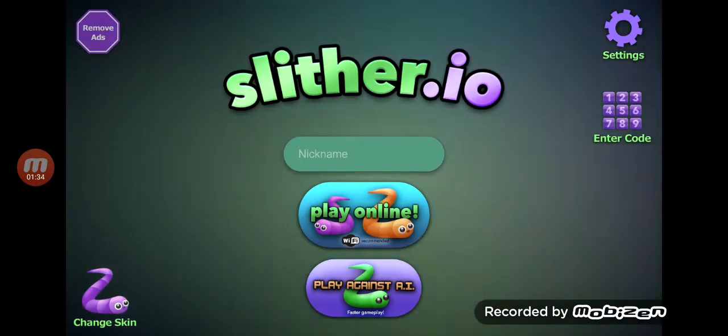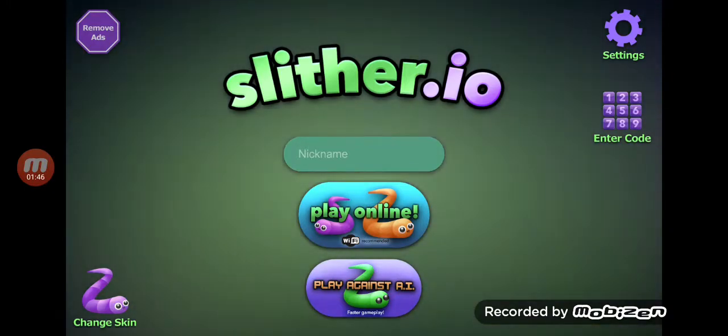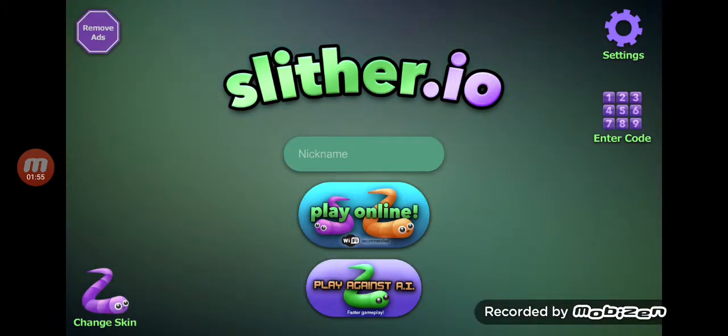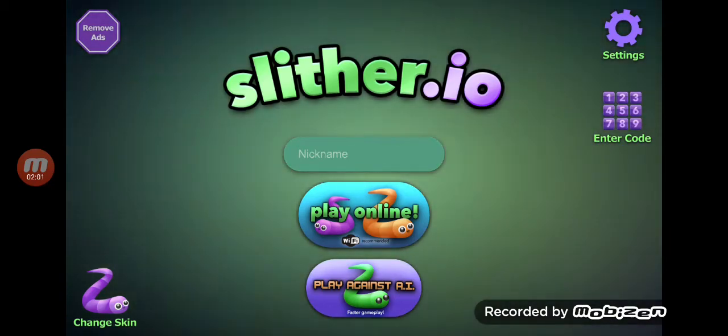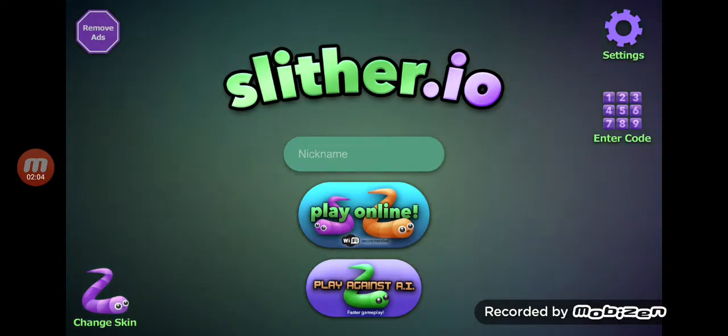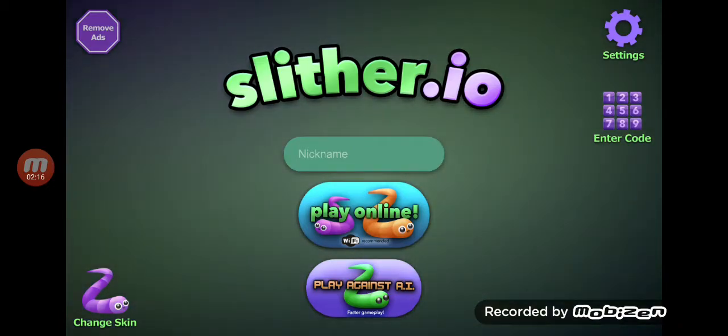At the number 10 spot we have Spin Go Round — there is probably one map I'm missing but I'm not including it, so if you want I'll probably make a part two. Spin Go Round is challenging and has a lot of spinning, making it very hard. At the number 8 spot we have Bombardment.